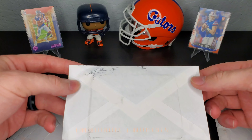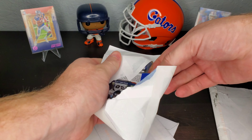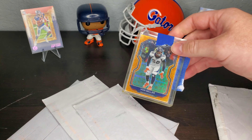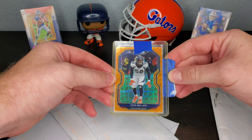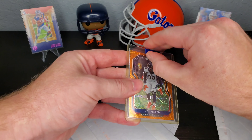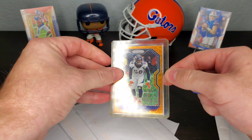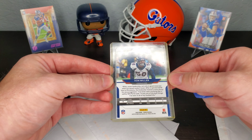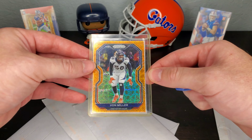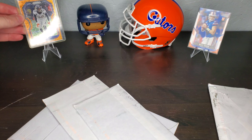I haven't seen these in person yet - I want them to be first time here with you guys. The first one is going to be the orange laser prism. I really like Von Miller, and I really like the prism cards too - they've got that shine and shimmer. Mr. Judy, I'm sorry, but old Von's gonna take your place.